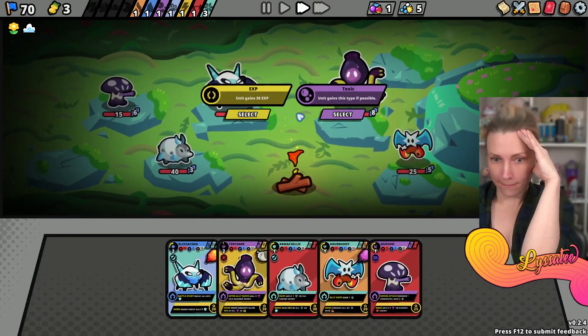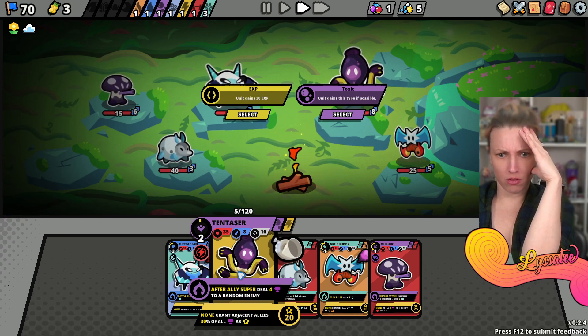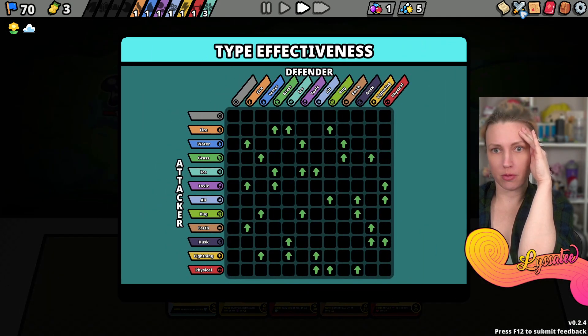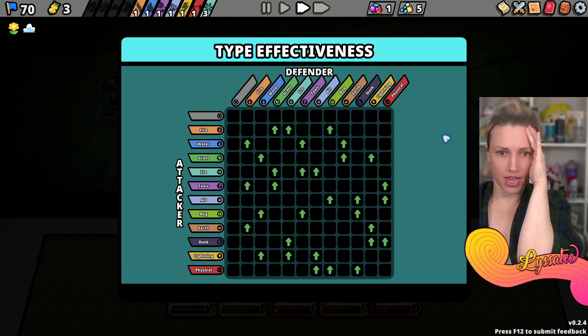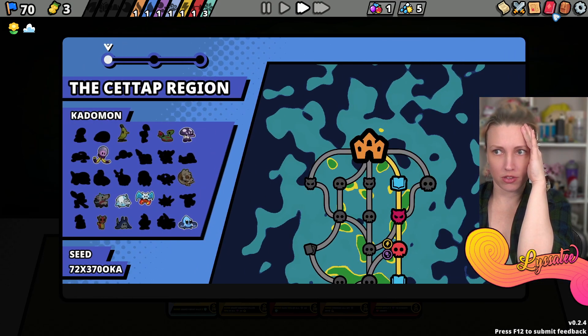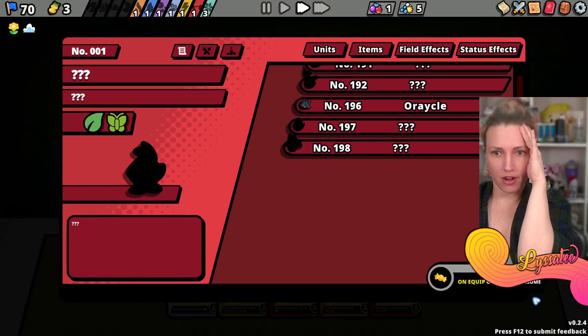How much XP do I have? This is the map. Oh, type effectiveness! These are like achievements. This is the map. Oh my gosh, how many are there? 198!